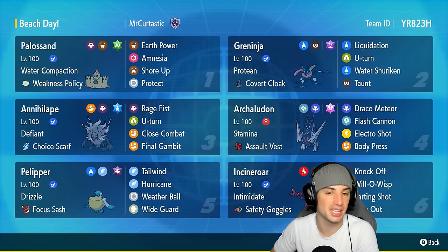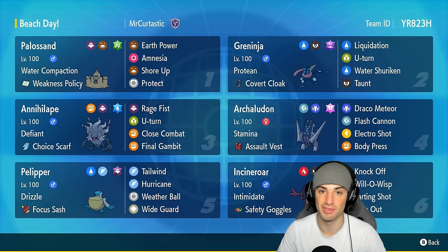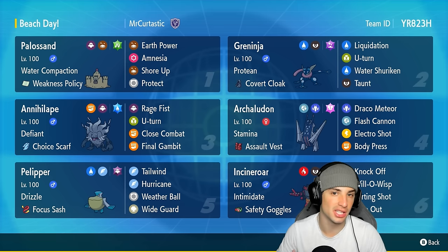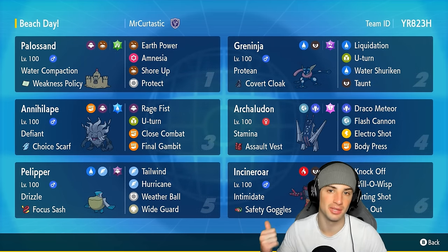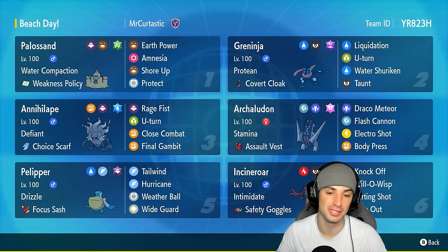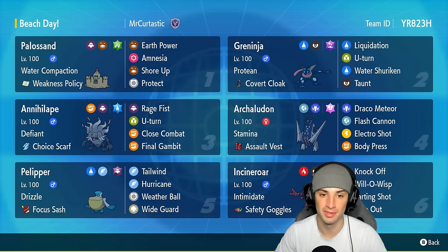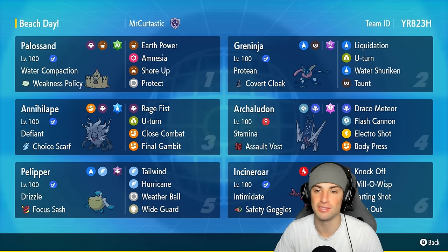Polisand has the Grass Tera type with Earth Power and Amnesia to boost its special defense. So if I can use Water Compaction with Greninja, get the Weakness Policy going, and then drop a few Amnesias, this thing is going to be boosted in defense, special defense, attack, and special attack — which is awesome. Polisand also has Shore Up for HP recovery and Protect.